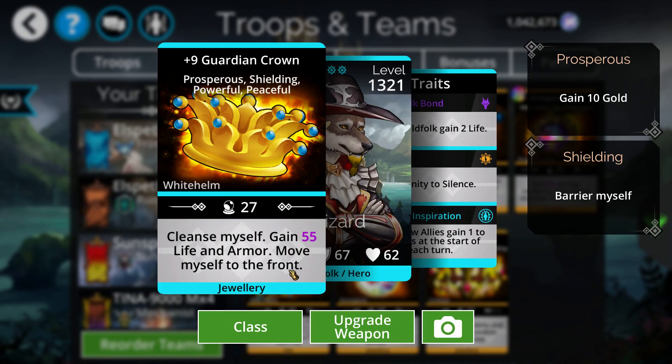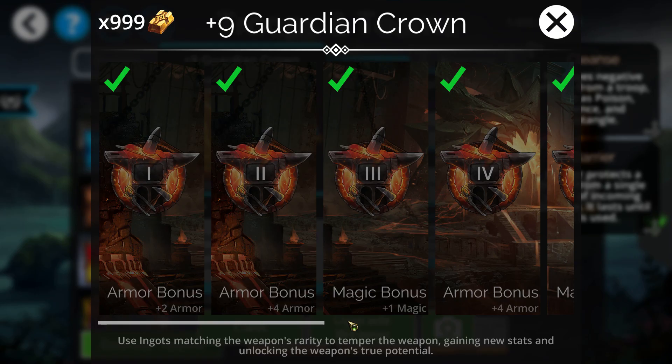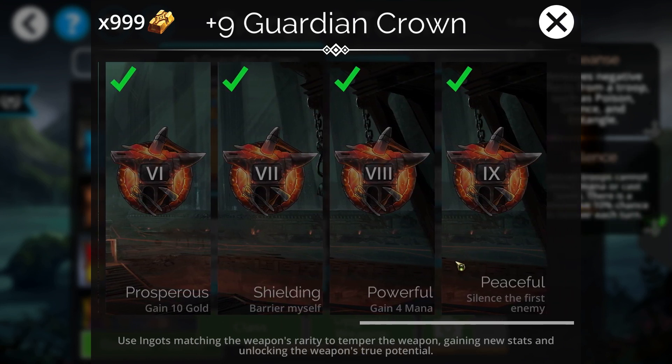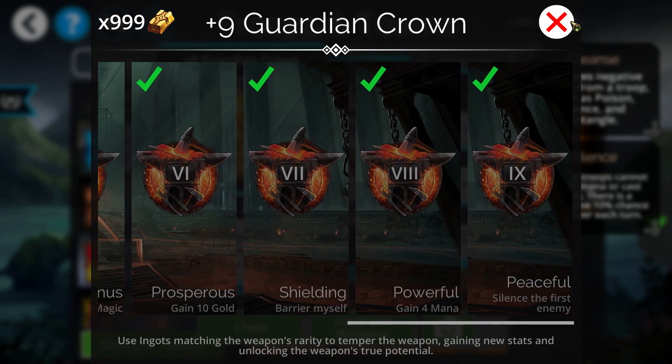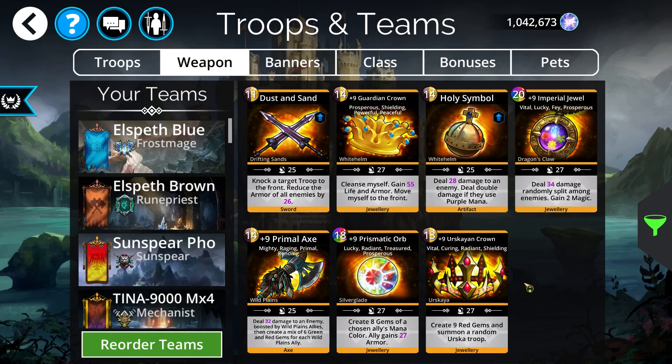It would be really powerful even with just the base effect — cleanse itself, gain 55 life and armor, move to the front. But when you add barrier, mana gain, and silencing the first enemy, it's a really great weapon. I highly recommend going ahead and getting it if you have the gems. That's the faction weapon for this week — it's a great one. Thanks for watching guys, and I'll see you in the next one.